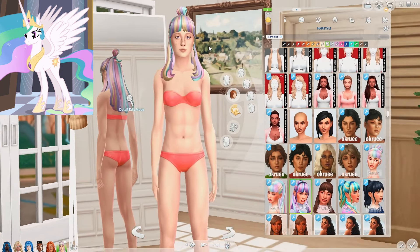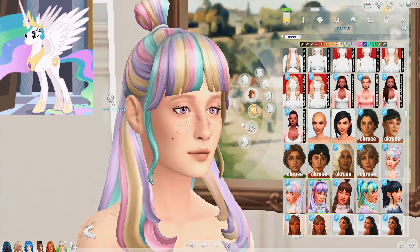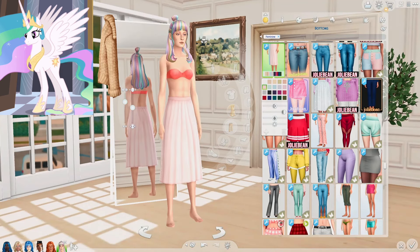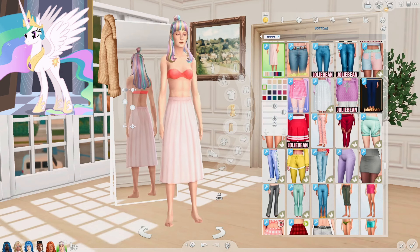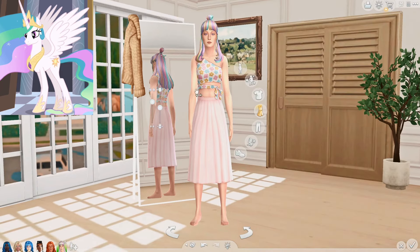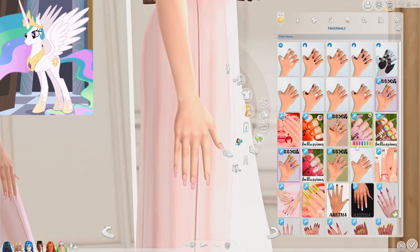I'm going to give Princess Celestia this hair right here — I don't have any others that come with multiple hair colors like this, but this one looks pretty good. For Princess Celestia, I really wanted to go with the skirt that comes in one of her hair colors — I really like this one with pink. It's very flowy, very magical. I quite like this top right here — it goes very well with her hair. I want to make her look casual but whimsical at the same time.